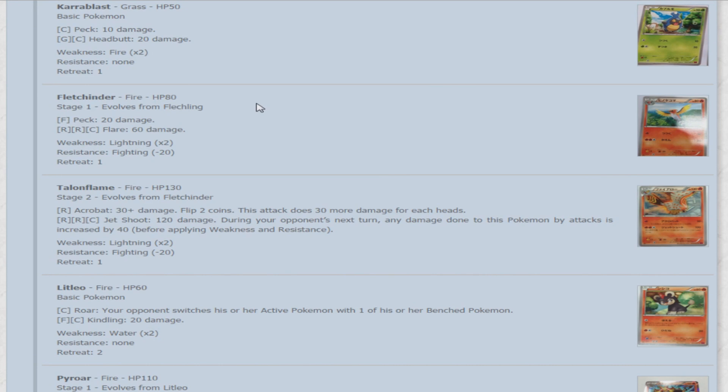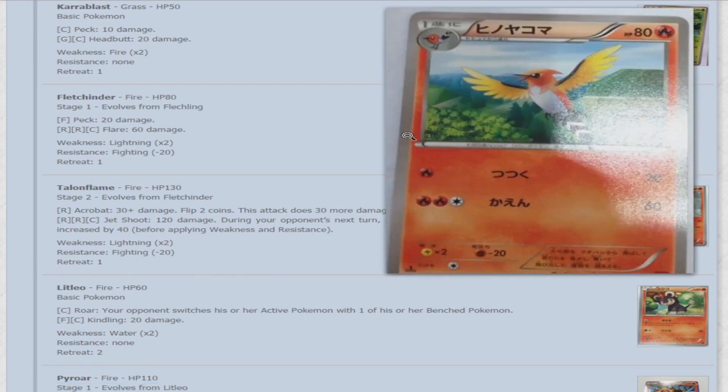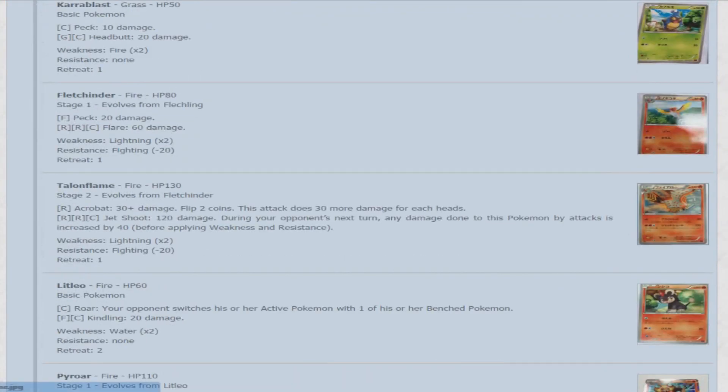Next we have Fletchinder, which is a Stage 1 that evolves from Fletchling — 80 HP, Fire-type Pokemon. It also has Peck, but at least this one has a beak. For two fire and a colorless, Flare does 60 damage. Then we have Talonflame, and oh boy, do things go downhill from here — it's 130 HP.